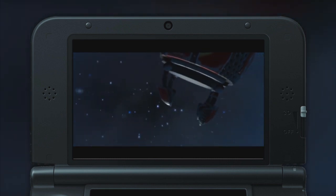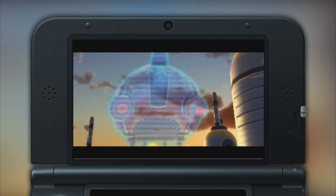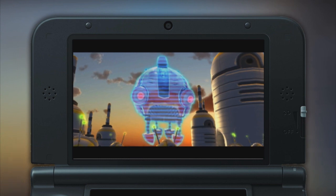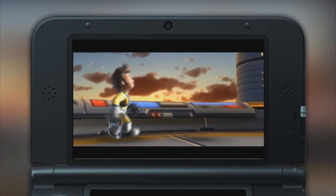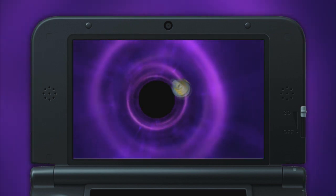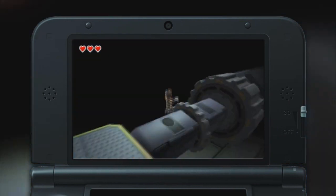Jet Rocket 2 follows the planetary inspector Jet Rocket as he sets out to take down his archrival Kaiser Taikai, who has resurfaced and captured Rocket's little robotic buddies as a means of revenge. To stop him, you'll be platforming your way through over 30 different levels mixing standard 2D platforming sections and full-on 3D platforming, dealing with multiple baddies along with environmental hazards such as lasers and missiles to test your reflexes.